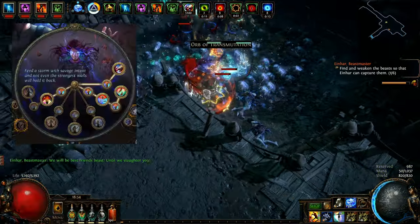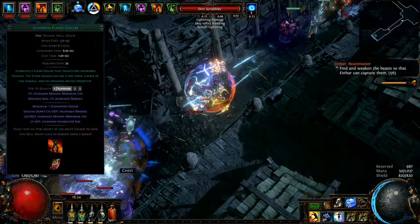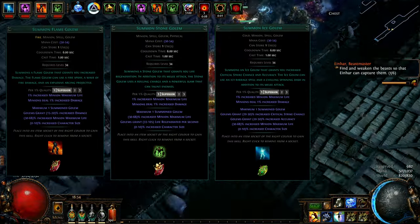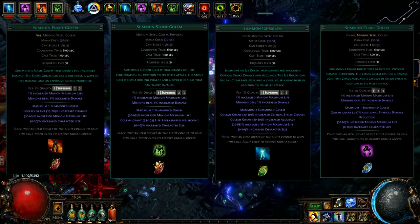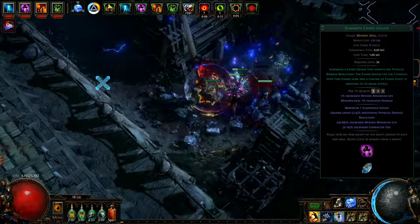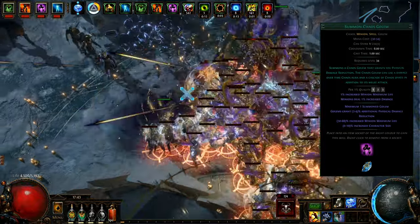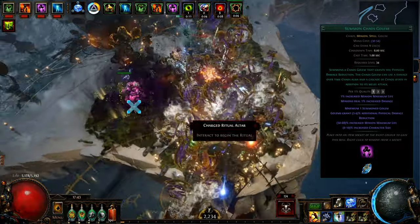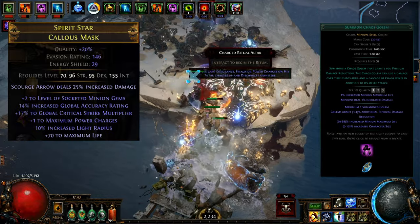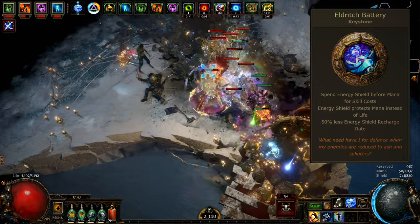The build uses 4 golems thanks to the Elemancer ascendancy branch coupled with Golem Commander on the passive tree. That includes Flame Golem for extra damage buff, Stone Golem for life regen, Ice Golem for crit chance modifiers, and finally Chaos Golem for really important physical damage mitigation. Only a level 22 Chaos Golem grants 5% physical damage mitigation versus 4% at levels 20-21. With all buffs from ascendancy and tree it results in an extra 4% mitigation — that is why I spent a bit of extra currency and got plus 2 minion levels on the helmet for my Chaos Golem.